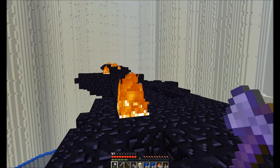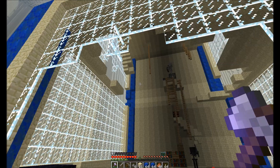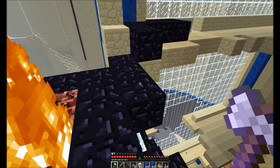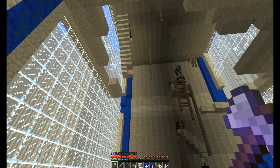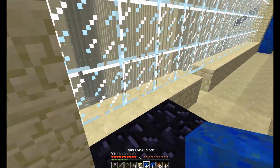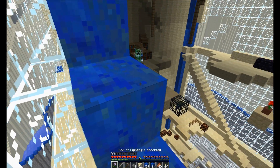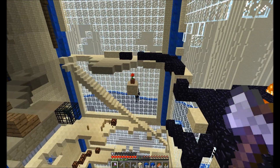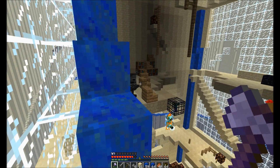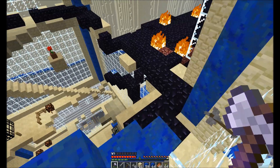I'm guessing following that might lead somewhere. Oh my god - there's a wither skeleton spawner somewhere. What I'm going to do is just build a staircase up. What's the knockback on that? Knockback three - forgot about that. That skeleton up there is shooting at me and I don't have a bow.